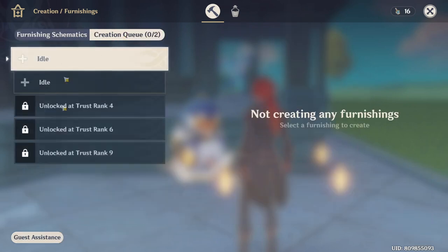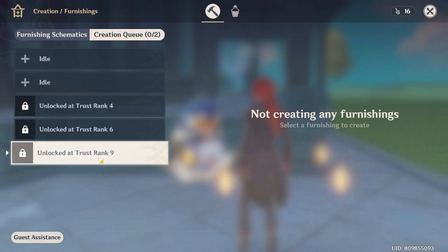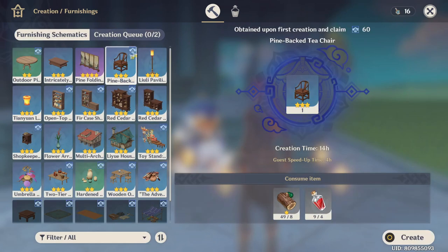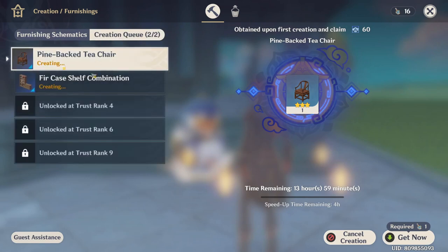This is the creation view. As we rank up, we can increase our creation slots up to five. For now I have two slots because I'm only on rank two. Let's try to create some furniture — select and click Create. In the creation view, you can see the time remaining, which can be up to 14 hours, which is quite long.